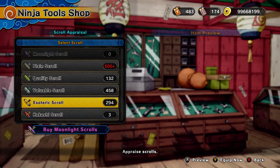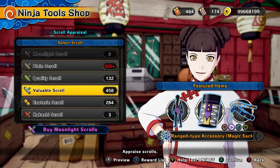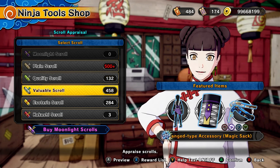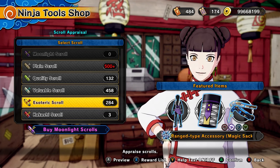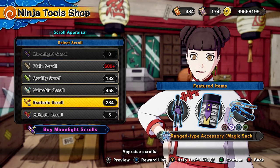The only way to get SS rank items is using esoteric scrolls. Valuable scrolls have a low chance, and quality scrolls I'm not really too sure about — but you really want to go for esoteric scrolls. I have an entire guide on how to get esoteric scrolls fast and more beginner guide content on my channel, so make sure you watch those videos. Esoteric scrolls are the only reliable way to get SS rank items. You could try other tricks, but they might not work.